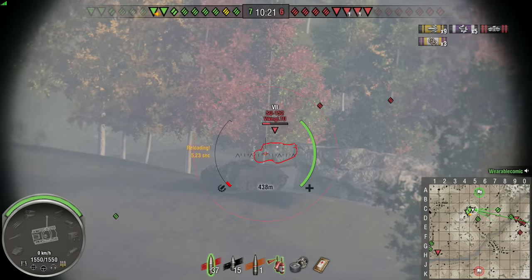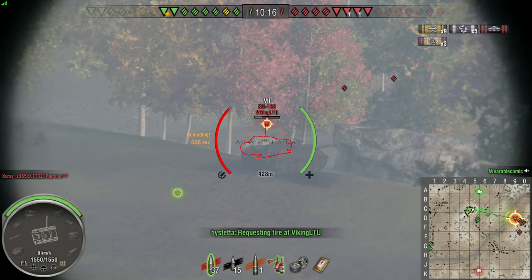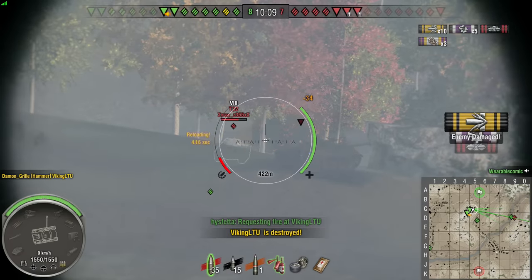A quick auto aim there and then aim in manually. Prioritise the 152 because he's got a big dirty gun that I don't want to get shot by. He's tracked and on low health — there we go, get him out of the game.